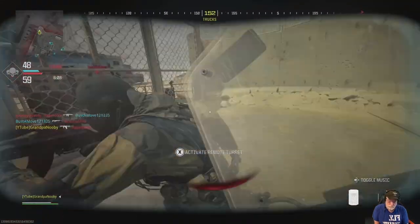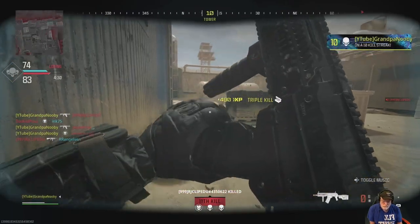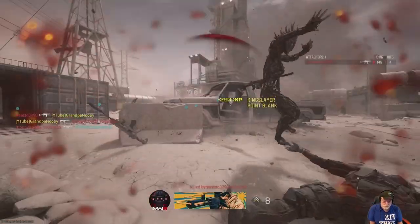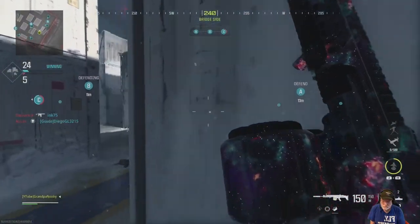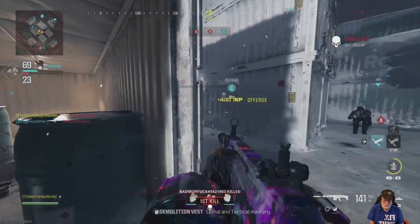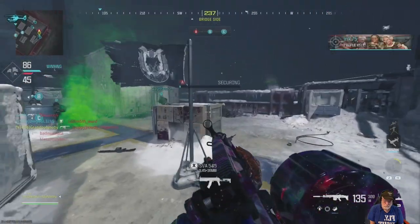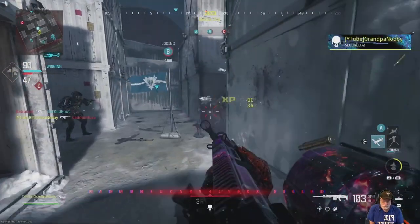I stole somebody's care package and it ended up being one of these little juggernauts, and I just went to town — there's a Merciless. I usually don't like this one but I had fun with it. Now tac stance kills you have to be intentional about. I left the 150-round magazine on it and just raged — I bebopped, I chucked, I jived. You can see this is a very accurate gun with tac stance. I'm running around being a nuisance, tac-dancing my way to victory.